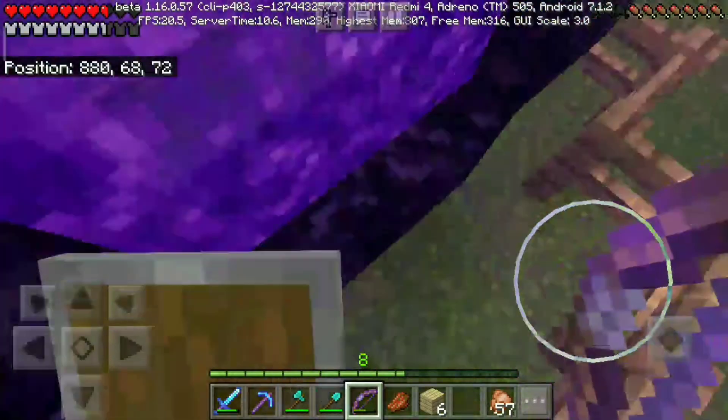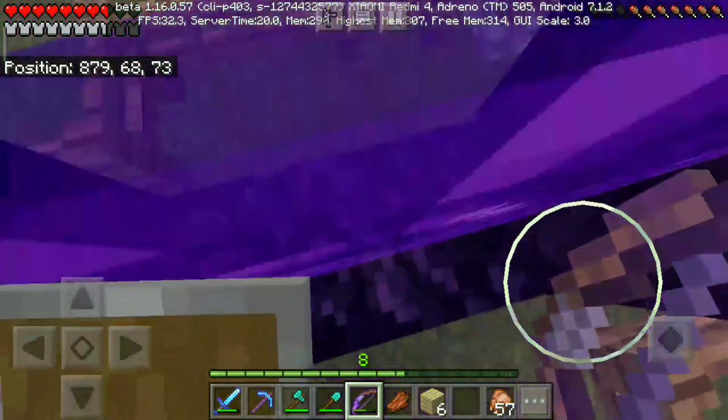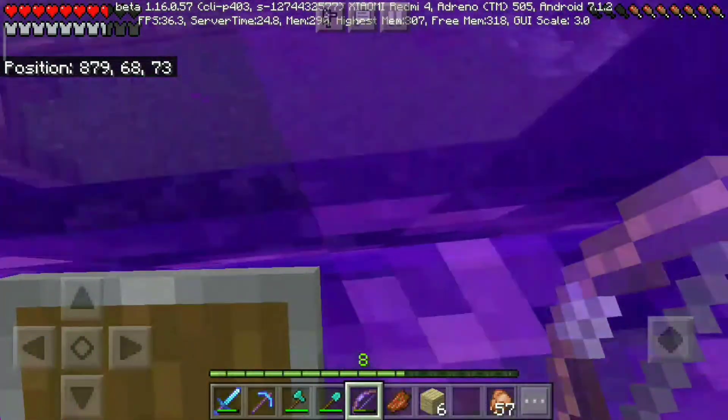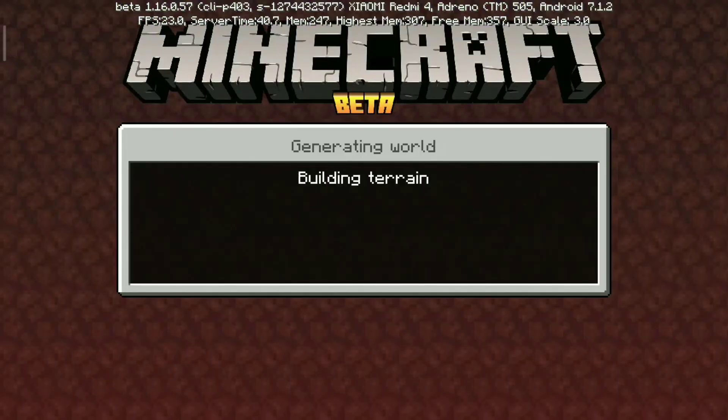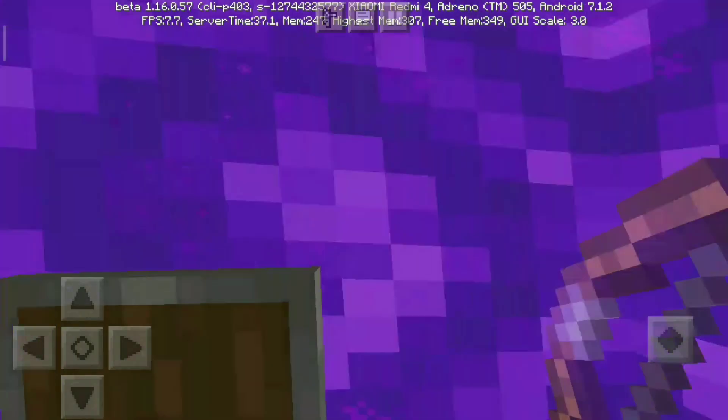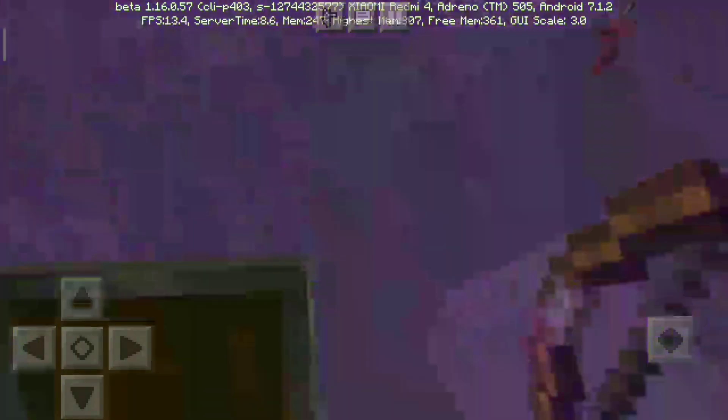In the previous episode I enchanted my diamond pickaxe to efficiency 3 and I think fortune 2. We will see what we get - a diamond efficiency 3 pickaxe, and that is going to kill everything that comes in its way.